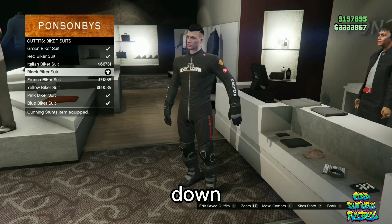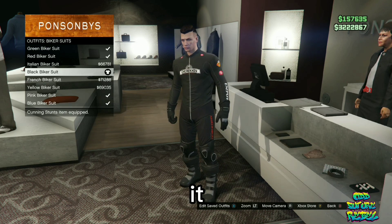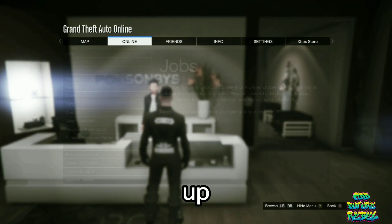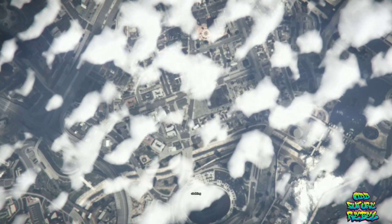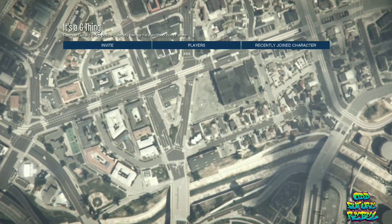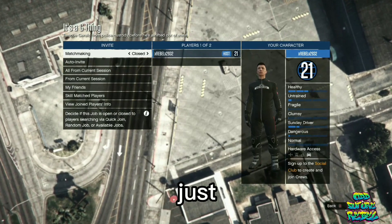There will be a link down below in the video description on how to bookmark it. That job works on all platforms. Once you do start it up, you will be loading into a job menu like this. On the clothing, make sure you put it on player saved outfits. Invite at least one person to help you out, and once they do join, just launch the mission.